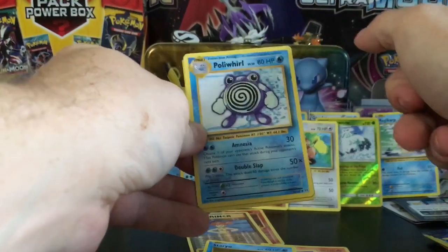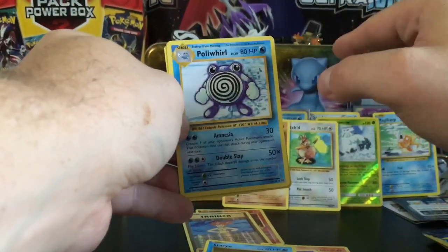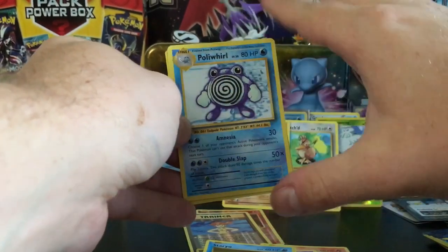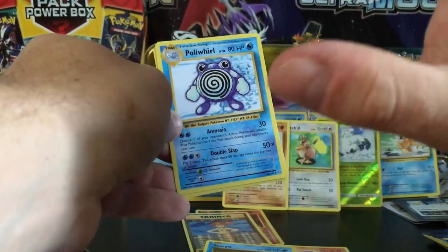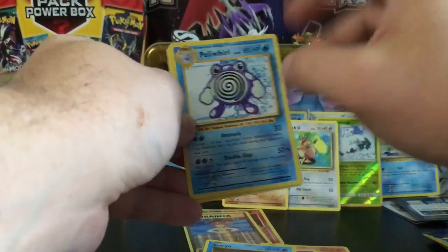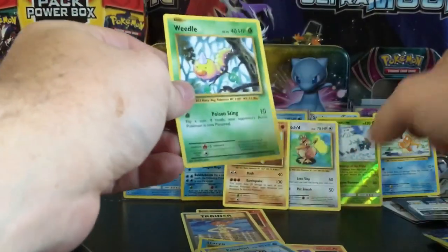Can we get something — anything? We have a Poliwhirl, and you guys know before Magikarp, Poliwhirl was my favorite Pokémon of all time growing up. I don't know why, I always got distracted by Poliwhirl — it must be the swirls. I used to love this Pokémon and this card. Also a Machop and a Weedle — nothing out of that one.